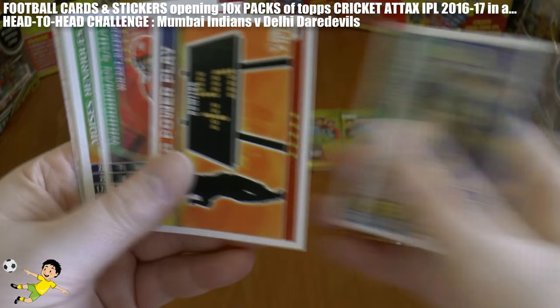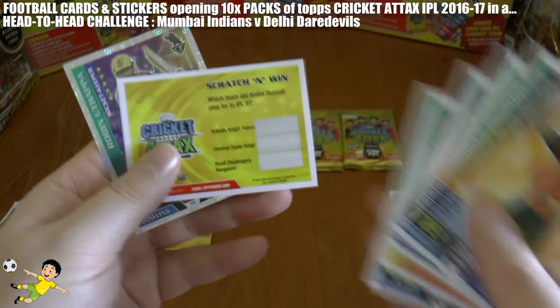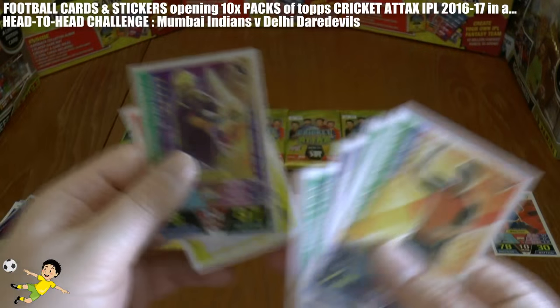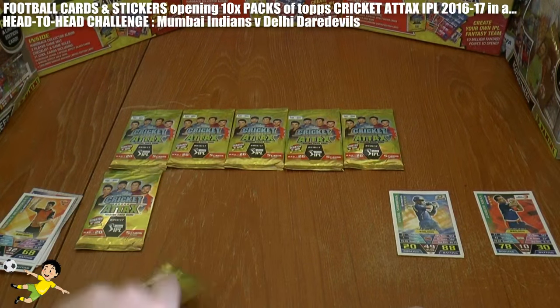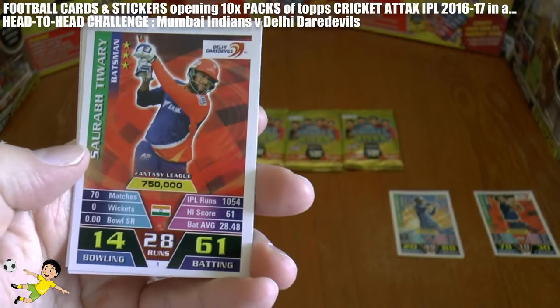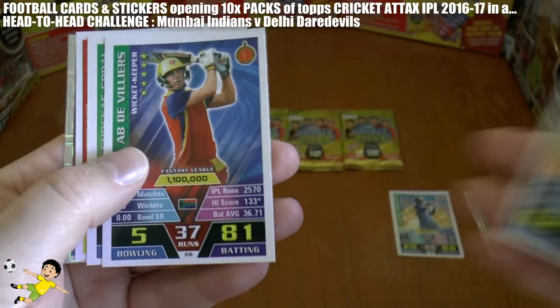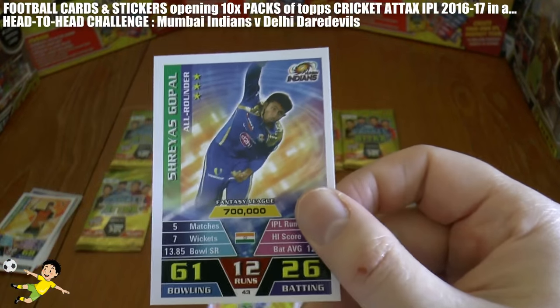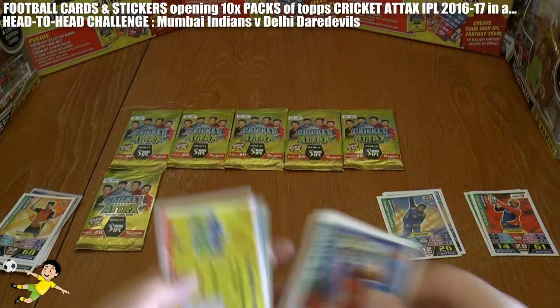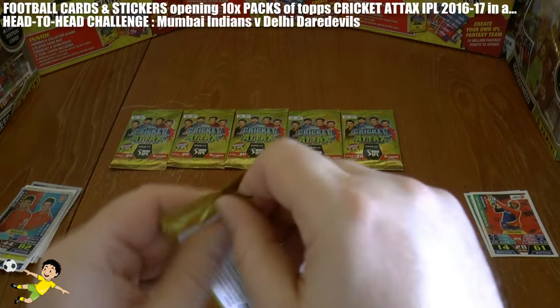On to our third pack — here's a Scratch and Win, and no further cards in that opening. On to the next pack, and we have a Delhi Daredevils there — Tiwari — so let's add him to the run score. And there's a Mumbai Indian, Gopal. So this is going to be a really high scoring run game, we hope.